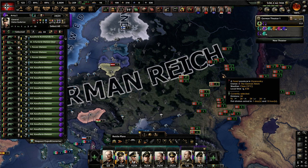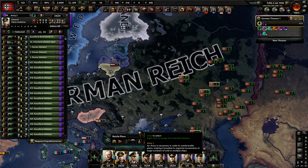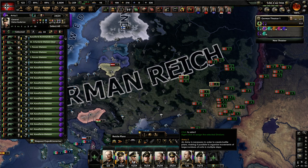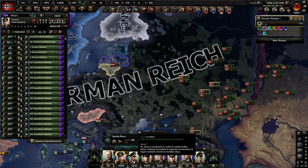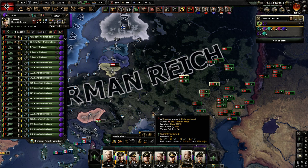Just as an example, to complete Operation Barbarossa I did not max out the armies in terms of divisions. Instead, I had three 24-division armies, a 15-division army, and a 16-division army. So it's not necessarily the best strategy to just pump out as many divisions as possible, and I'm going to go into the reasons why right now.